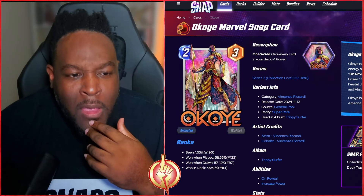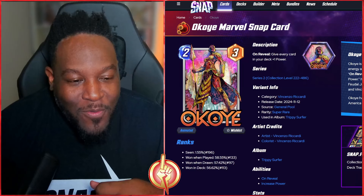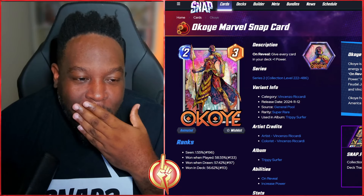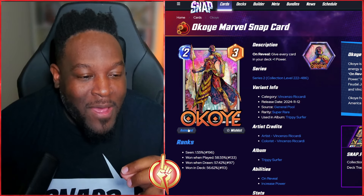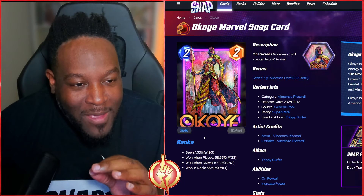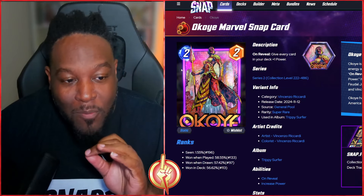Then we have Okoye, who is phenomenal. It looks like she's in Wakanda with her wonderful staff ready to go. Check out the wonderful bangles and the art — the animation is going to be super awesome. Love the art style; Mr. Riccardi, hands down great stuff. Cannot wait to get all these variants and put some amazing borders on them.